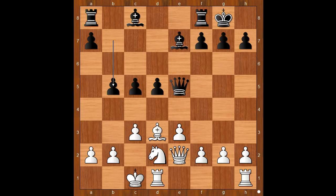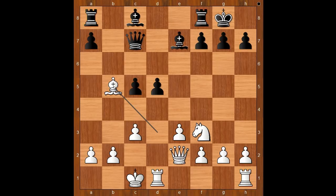White to move: to take the pawn or not? Would you? Wahltuch played knight to f3, attacking the queen. Queen to c7. And the pawn is still free for grabbing — if not, then black would play c4, and then b4 maybe. Bishop takes on b5. Rook to b8.